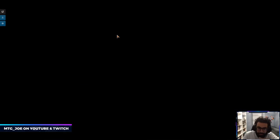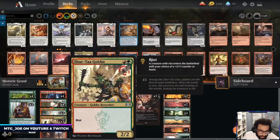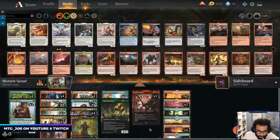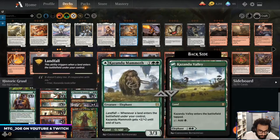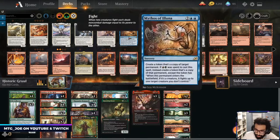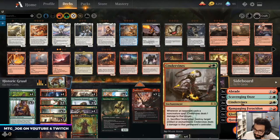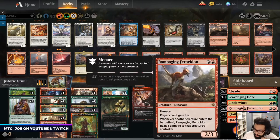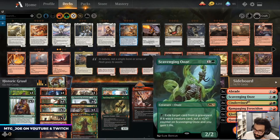Okay let's fix this up. I like the Robbers. Kazandu is fine. Questing Beast is there. Cinder Vines, Abraid, Redcap — trim, trim, a Ferocidon.